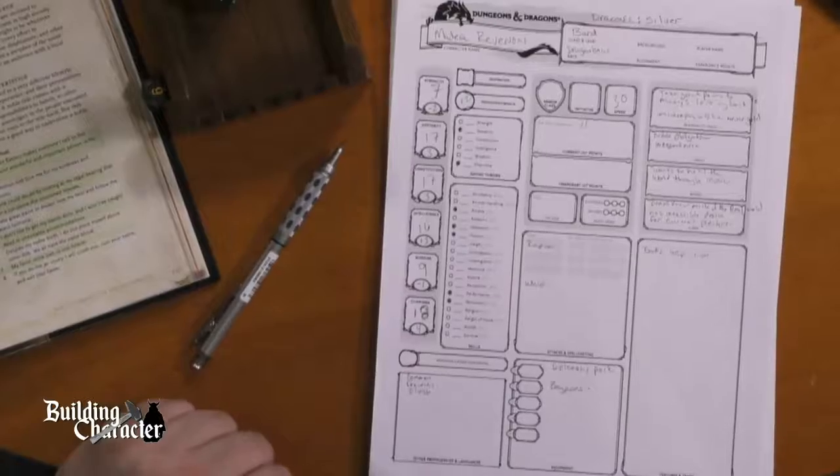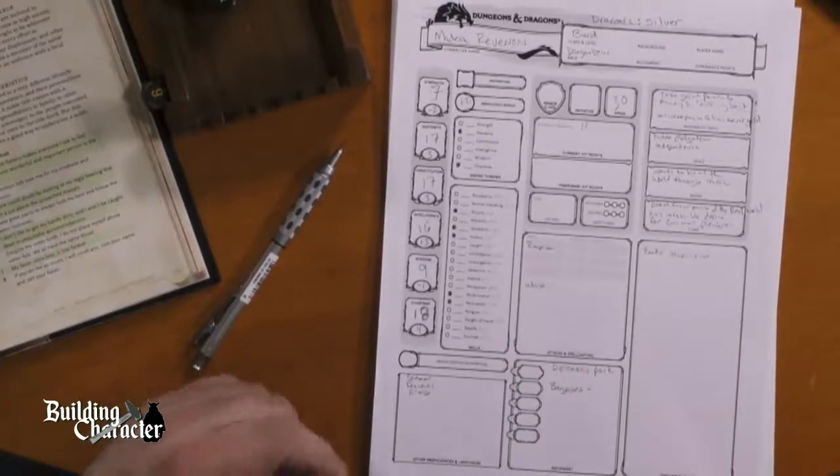She can fix perception with alertness at fourth level. Make her a bard-warlock in the future — she is chaotic good and living for the moment. She gets jack of all trades at level two. So yes, there we go — we have our bard Madeira Revanon. She is a dragonborn bard of silver draconic ancestry. Her stats: seven strength, 17 dex, 17 con, 16 intelligence, nine wisdom, 18 charisma. Her personality: she takes great pride in always looking her best and keeping up with the latest fashions.